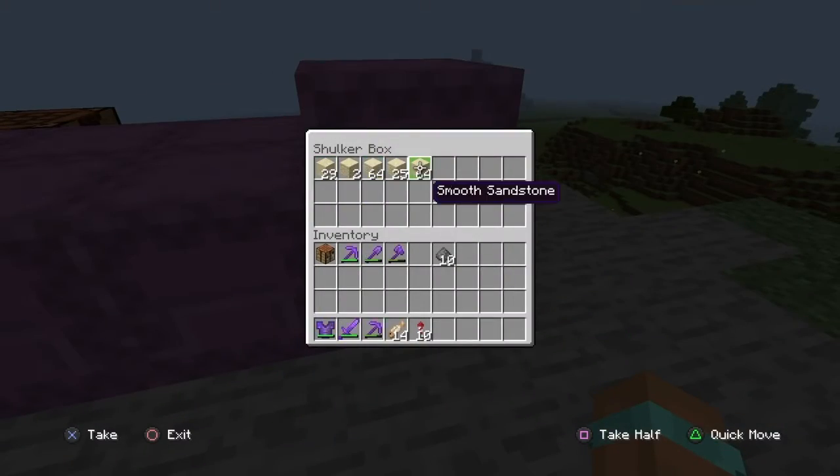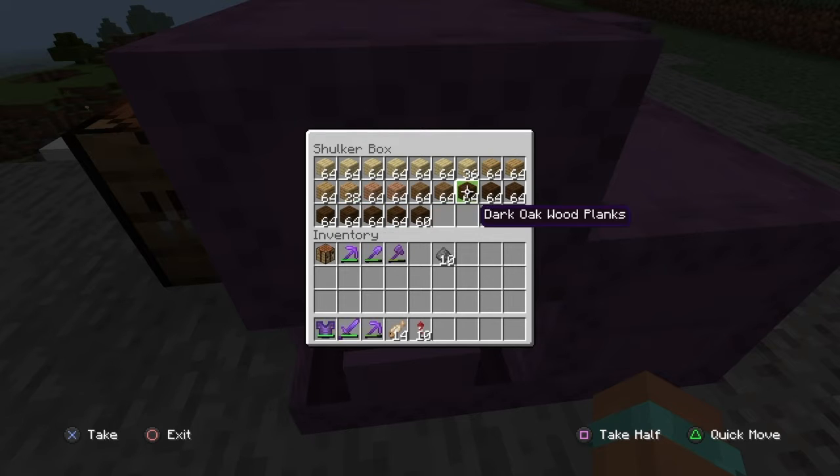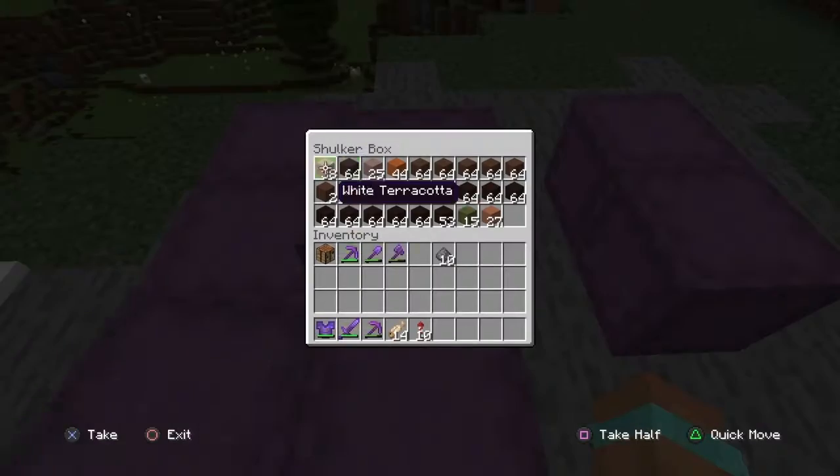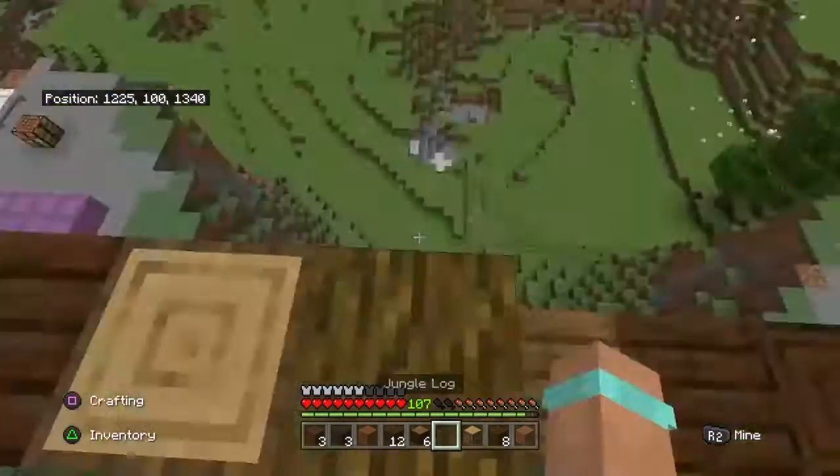After I had gathered a lot of wood, sand, planks, terracotta, concrete, concrete powder, snow blocks, bone blocks, and so many random blocks, I was ready. I went through a checklist, I was good to go, and I just started.